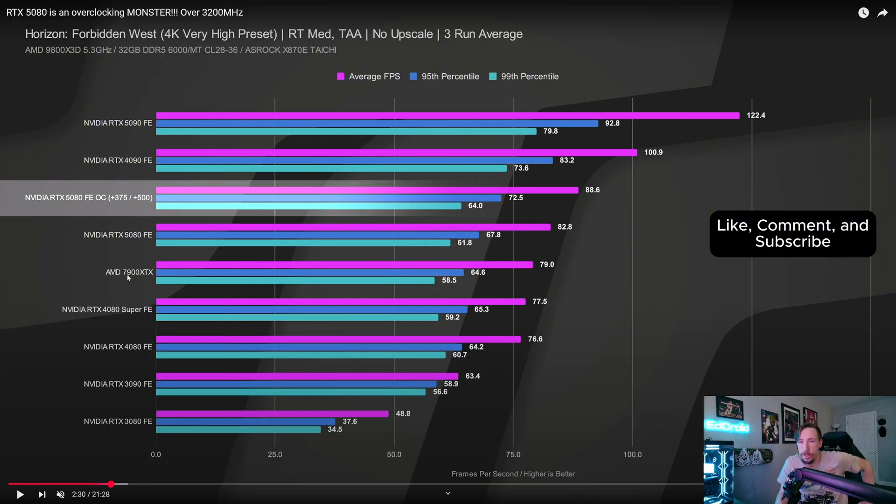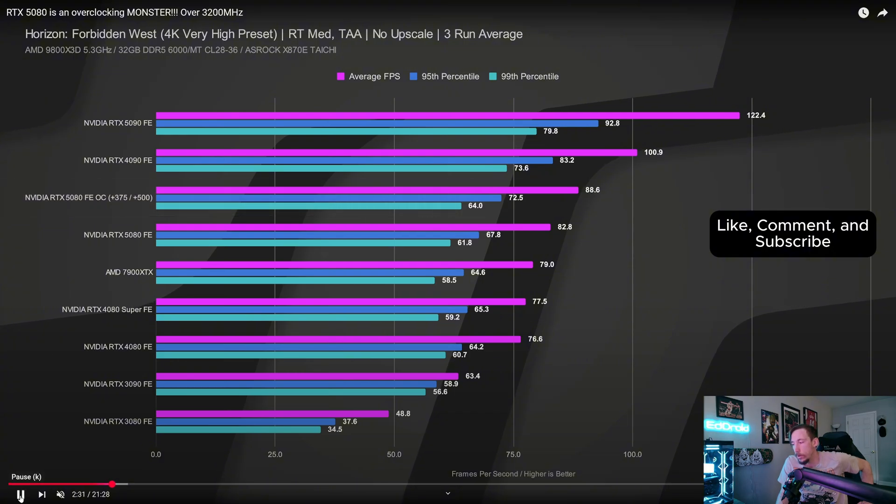Horizon Forbidden West at 4K shows only a 6 fps difference, but Jay did say at the beginning of his video it's about 10% on average — and I say 10% is pretty good for free performance. He does have his fan curve at 100%, I don't know if I'd go that far. At 1440p it's looking like about 10 fps — with an overclocked average of 138 fps if you've got a 144Hz monitor that might be worth it.